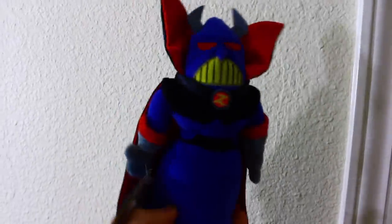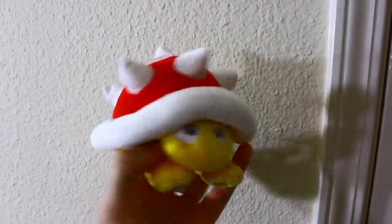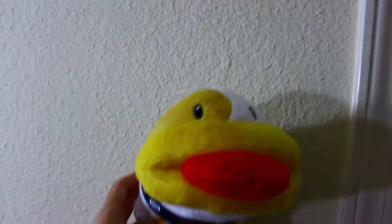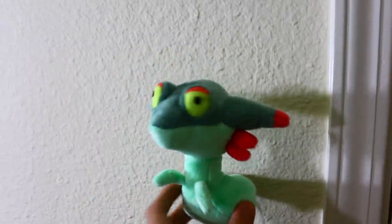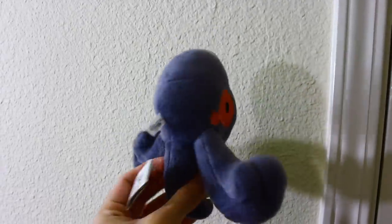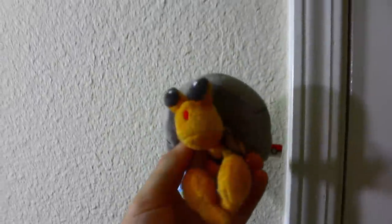From the Disney Store, here is the Evil Emperor Zurg from Toy Story 2. Here is an All-Star Collection Spiny. One of the first plush I got this year was actually from the All-Star Collection — it's Poochyena. From Pokemon Center's Pokemon Dolls line, here is Drifloon. From Banpresto, here is Yamask. My Pokemon Collection Dwebble — much smaller than the Banpresto one.